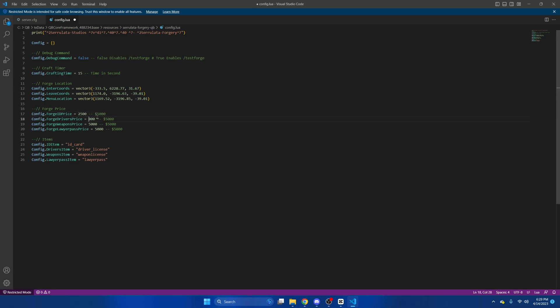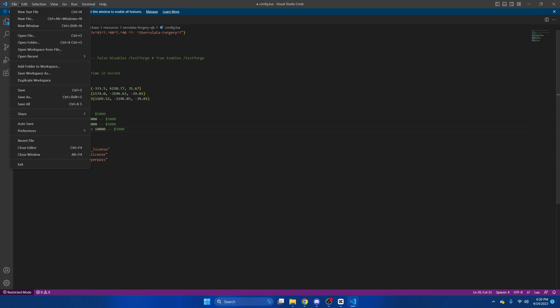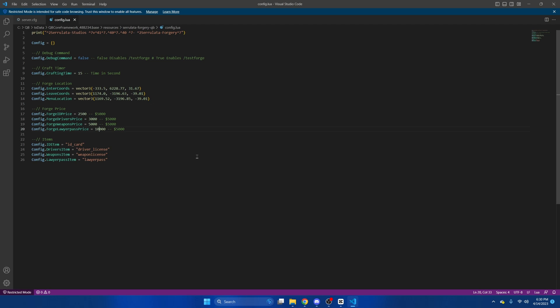Jarvis license I'll make 3000. Weapons license I'll keep the same. Then lower pass I'll make 10,000. That's all I'm going to change. We can hit file and save from there. And you can start your server and test it out.